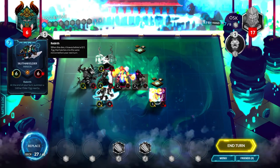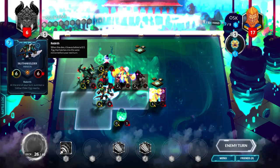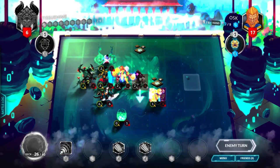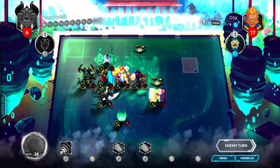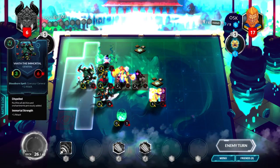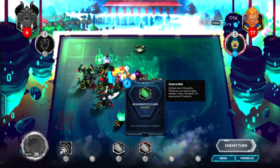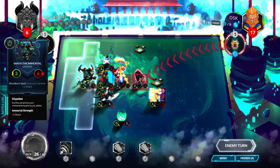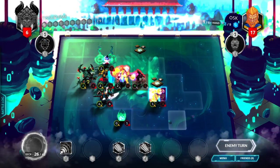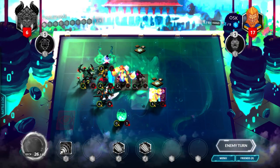Even if he dispels it, it's still a 6-6, so it's a threat right now. It spawns Slithar Eldar eggs nearby, so he has to either dispel it or just plain-out kill it. This is an intense game. He keeps healing himself and just whittling me down, but I keep getting stallers. I want to play these two to combo for 11 attack, but he's gonna give 2 attack to kill the Silverguard Knight — it's provoked and he can't do something else with it. He has 1 card in hand and 8 cores — airdrop provoke, that's something.